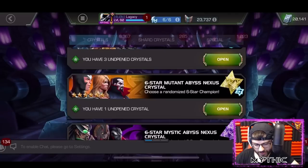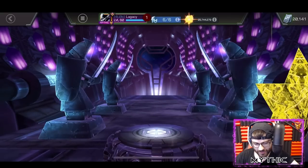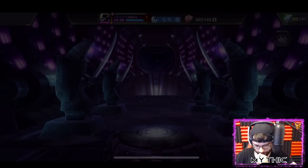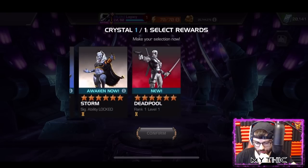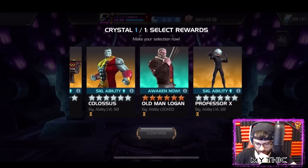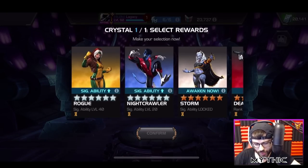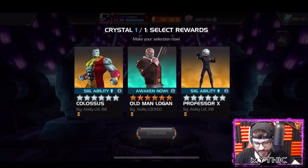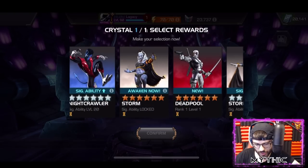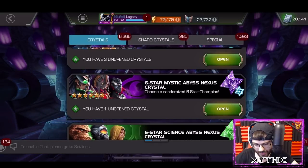Got three left - let's go Mutant next. Would love to see Bishop out of here. This one's probably the worst one so far. I think I'll take the new Deadpool - yeah, keep taking the new champs at least. Mystic and Science left - we'll save Mystic for last, let's go for Science first.